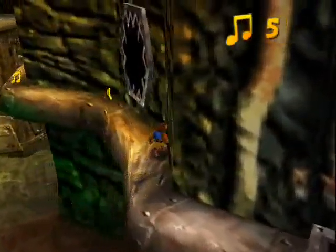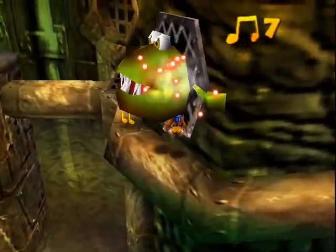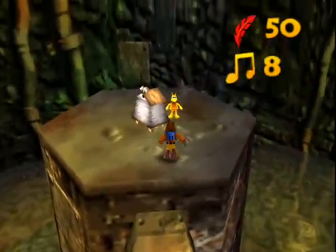There was nothing down here. On this level we're gonna learn how to use the gold feathers — that move is very important.